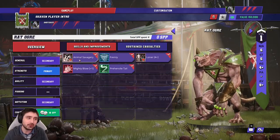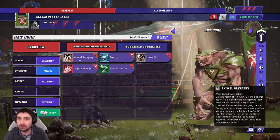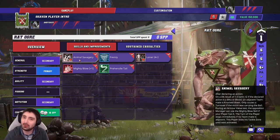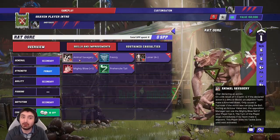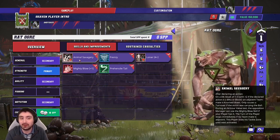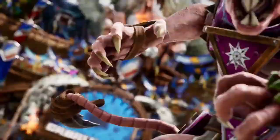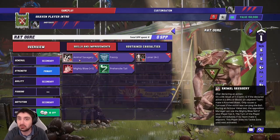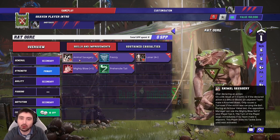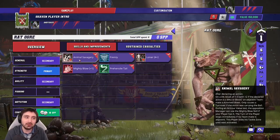Bigger players like chaos warriors probably aren't scared of Prehensile Tail, but elf teams absolutely are. The other interesting skill is Animal Savagery — this absolutely splits the community. Some people love the Rat Ogre and think it's so reliable now, others hate it. Animal Savagery means that if you try to move on a one-to-three and fail, the Rat Ogre will punch one of your own players, then do what it's told. On a blitz if you roll a one, same thing — it punches a friendly then does the blitz.